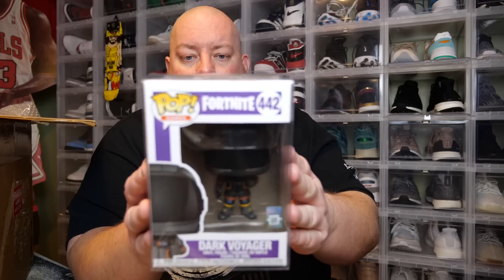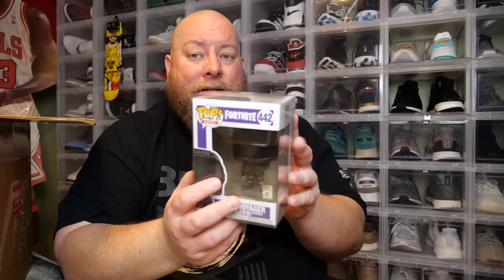First one — each one should come in a 0.45 millimeter protector case, which just adds a little bit more to the value because everything comes in a case already. One, two, three — Fortnite Dark Voyager. So this would be the common one. Each mystery box contains two pops: one will be either an exclusive, a chase, a vaulted, or a grail, and the other pop will be a common. This is the common one. The main hit from your mystery box will have the number of the mystery box on the top of your Funko Pop.